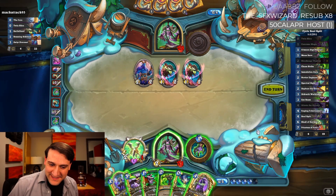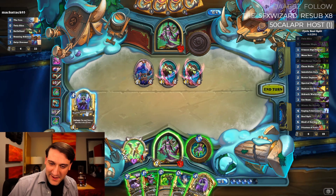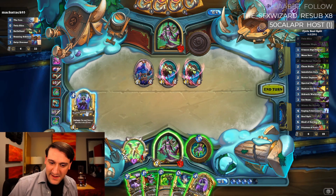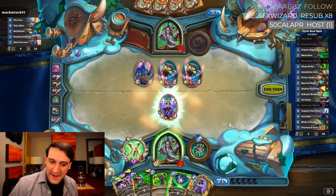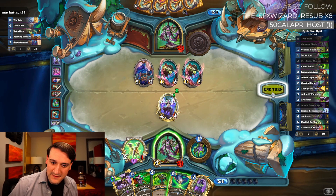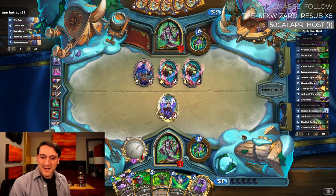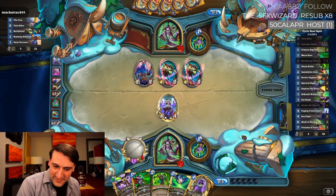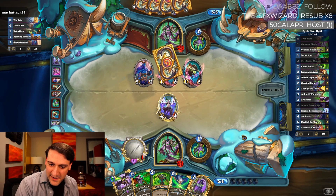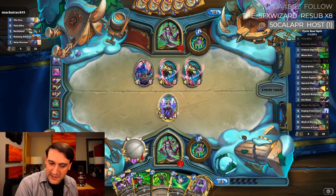Altruist would clear this but I don't think it's time to pull the trigger on that. I'll hold on to the Twin Slices because of that. I'm actually going to hold back — we get super punished if he has an Ooze, but hopefully he doesn't. Next turn we can pull off a semi-crazy Altruist.